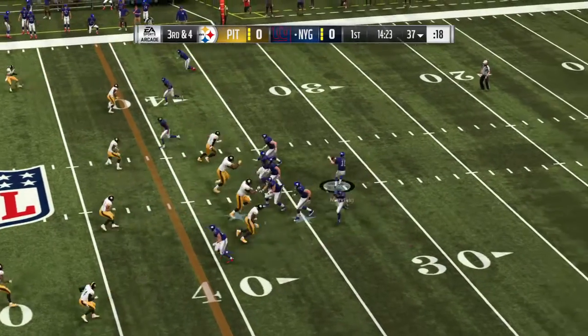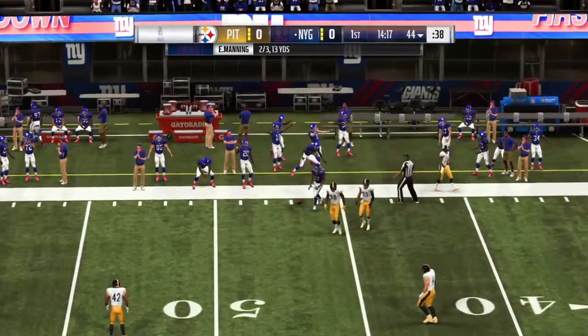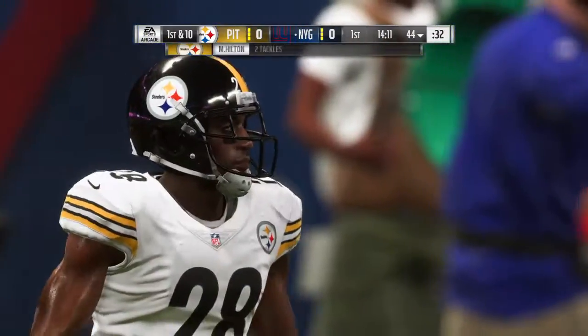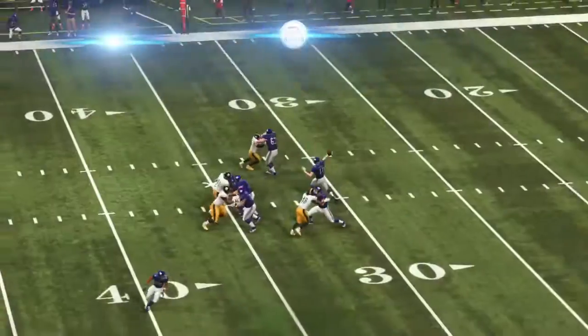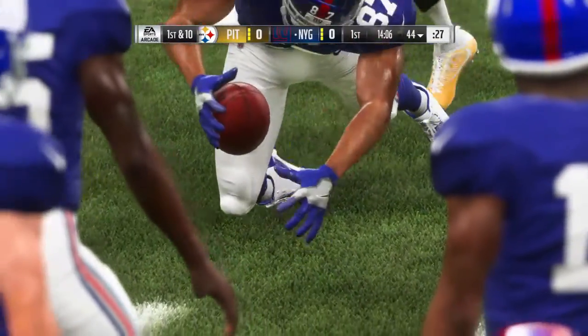Manning toward the sideline and he will have the first down as he was able to keep his feet inbounds, giving him seven yards on the play. They do pick up the conversion on third down. Eli Manning has just gone from a downfield bomber to a guy who can complete everything — can hit them underneath.